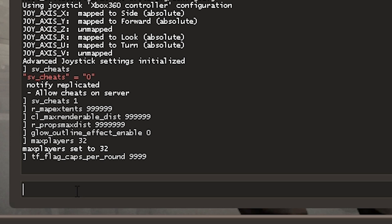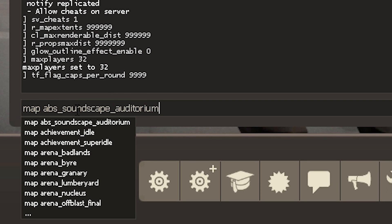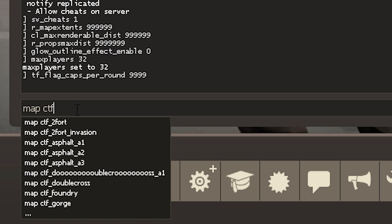After you enter all those commands, type in 'map' then pick a map. You'll see a list of every map you have saved on your computer. Since I entered in those capture the flag commands, let's pick a capture the flag map. It's a good idea to sort by game mode, so I'll enter 'ctf' to bring up a list of every single capture the flag map.